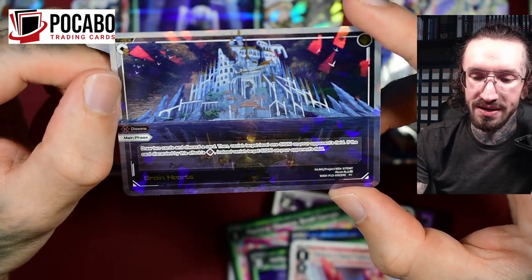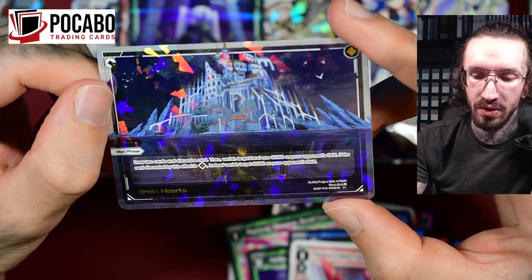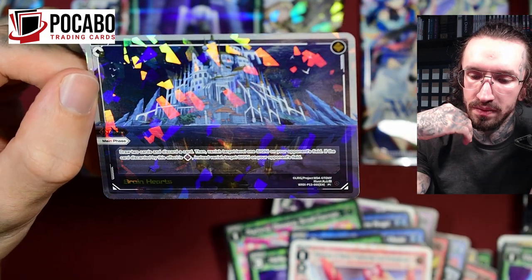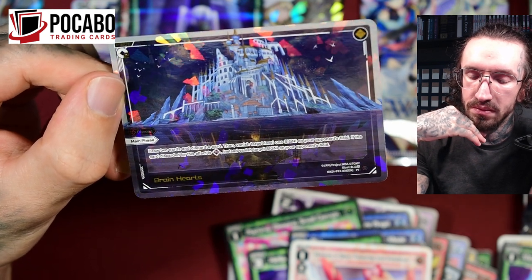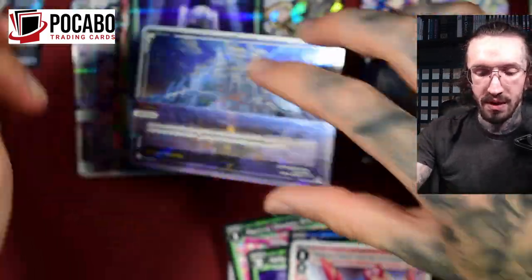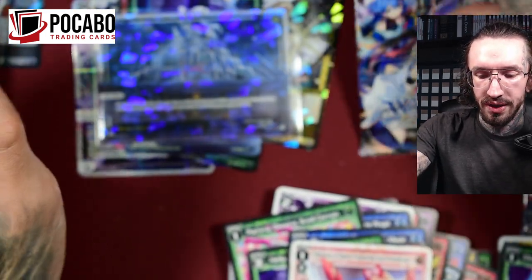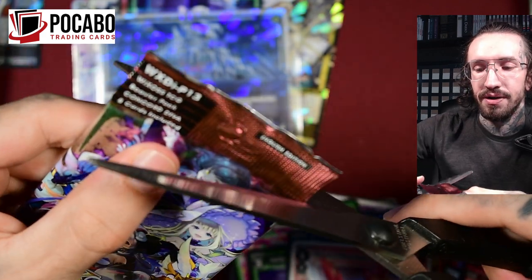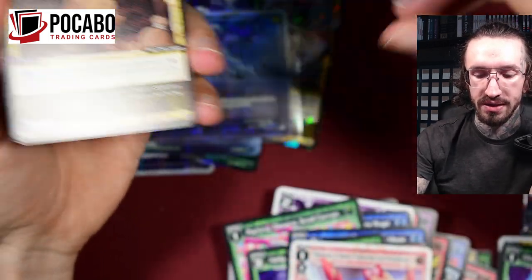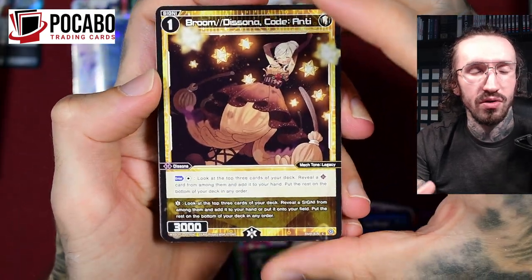Very nice set. Draw two cards and discard a card, then vanish a target level one Signi on your opponent's field. If the card discarded by this effect is a Sonar, instead vanish a target Signi on your opponent's field — or two. It's just a main phase card; I was thinking maybe we could use this in the opponent's turn or attack phase, but unfortunately not. It's basically a cost of one since you have to discard one card, and vanish a target Signi — or two. Not super exciting.